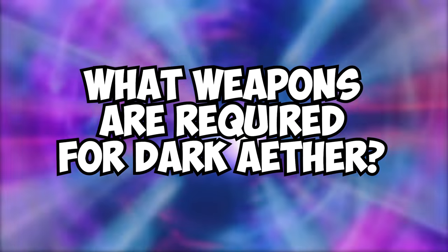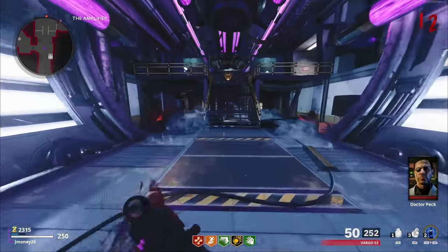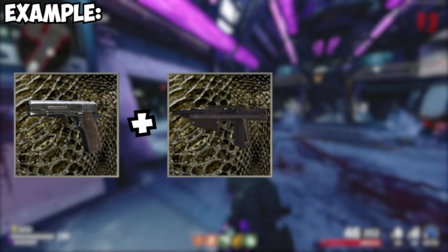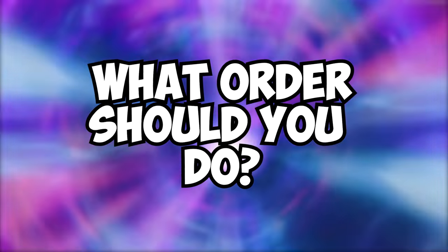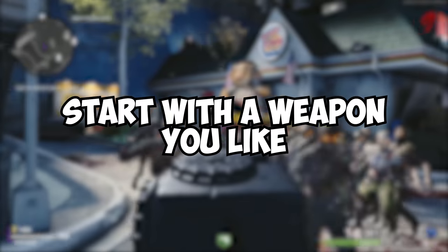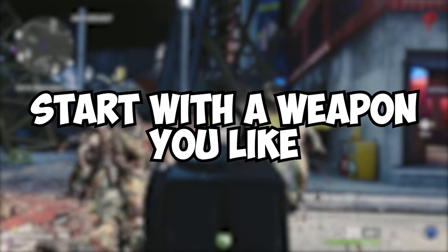Props to Silky for that tip. Now, what weapons are required to unlock Dark Aether? There aren't any specific weapons to complete — just a specific number from each class. Once you complete the required number of weapons for a class, you receive Plague Diamond. Once you have Plague Diamond for every class, you unlock Dark Aether. For the order, if you're brand new to grinding camos in zombies, start with whichever weapon you're most familiar with or your favorite — it'll help you get your bearings on the mode and camo grinding in general.